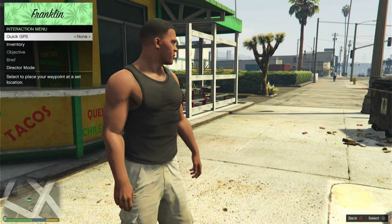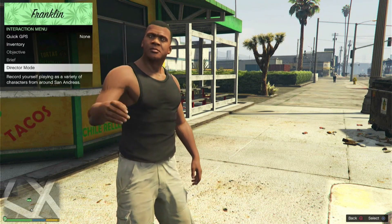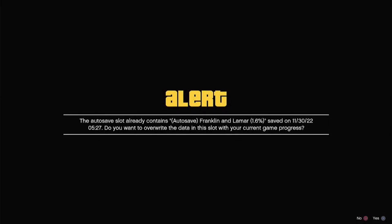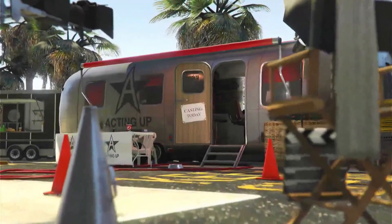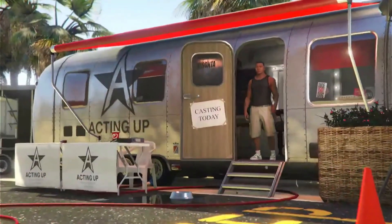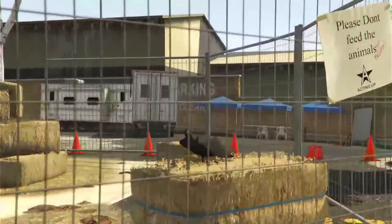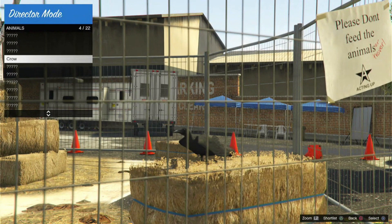Once you load in, use the interactive menu and go down to director mode and accept any save markers that may pop up. Once you get to director mode, go to actors, then animals, and choose whatever bird you were able to unlock using the peyote plants in story mode. The link to finding one is in the description, along with a few other working glitches. When you click on the bird, it will load you into the regular GTA map as a bird. You can teleport to any location using the interactive menu, so don't worry about flying across the map.